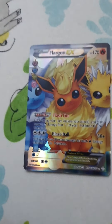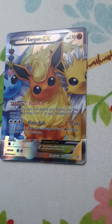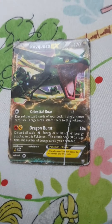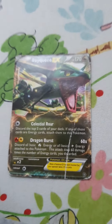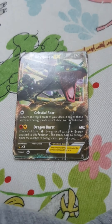This Pokemon is called Flareon. It has 170 HP, one ability, and 50 plus damage. This Pokemon is also one of my favorites — it's called Rayquaza EX. It has 170 HP and 60 times damage.